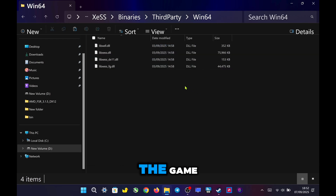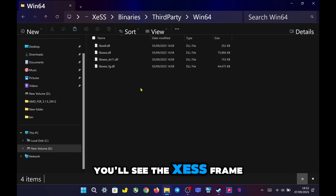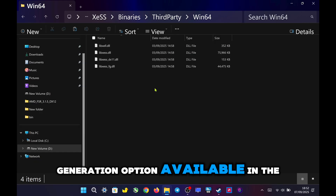After that, when you launch the game, you'll see the XeSS frame generation option available in the settings.